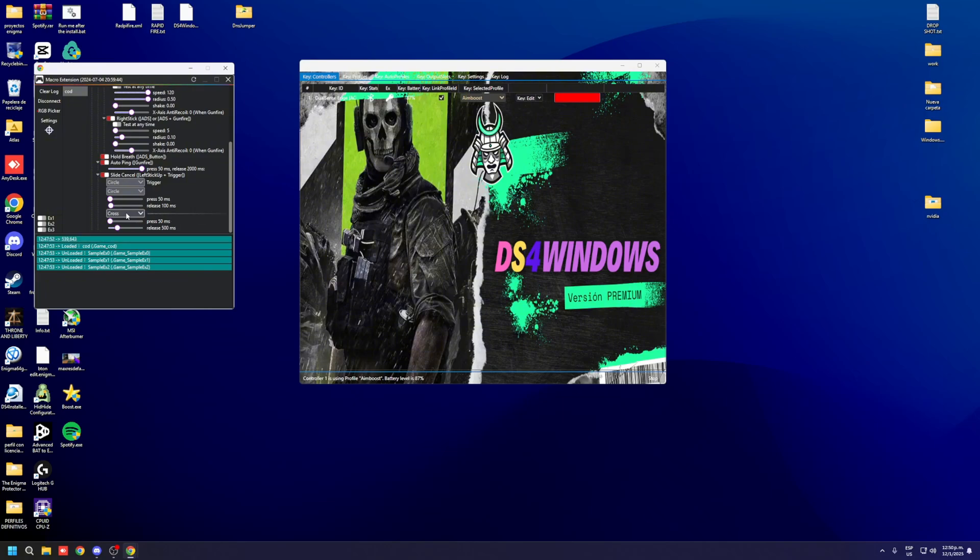Over here you're going to choose the button you use for jumping — in my case it's cross. Same over here: the same milliseconds you set above, you're going to set here too. I'm going to drop this one to 100.